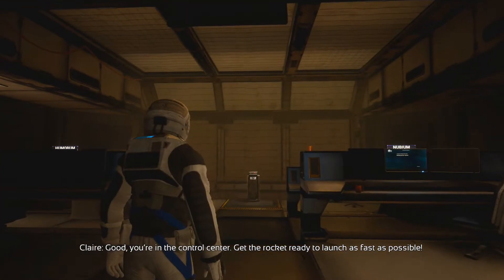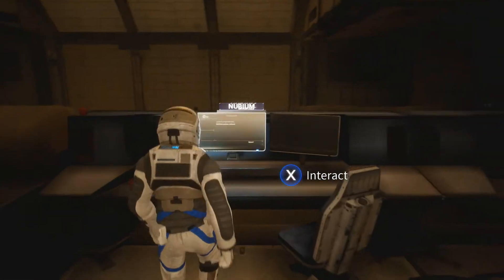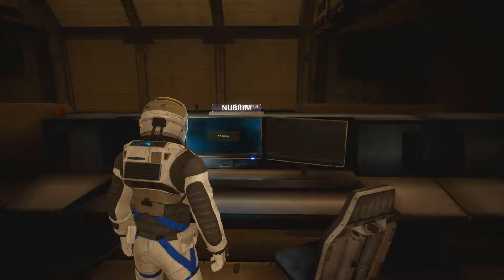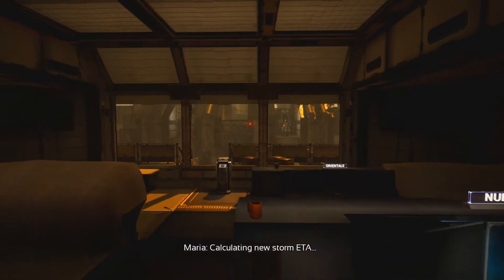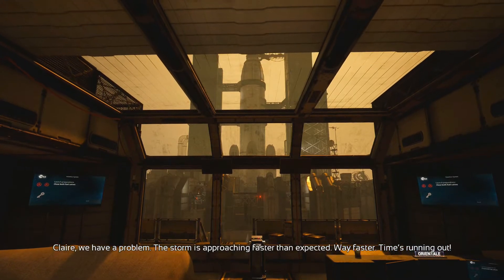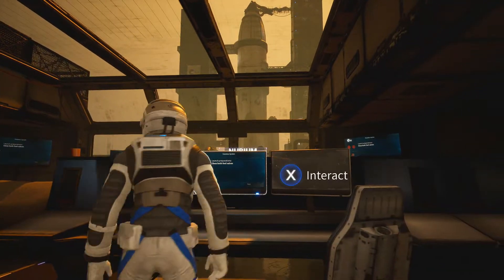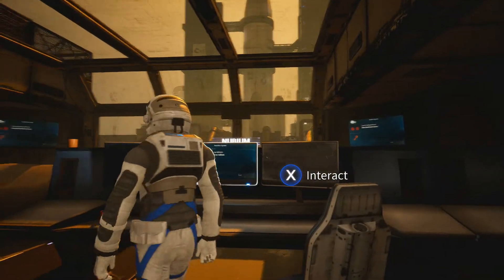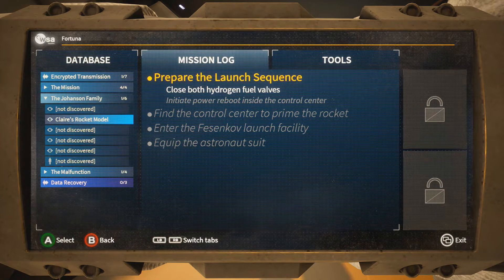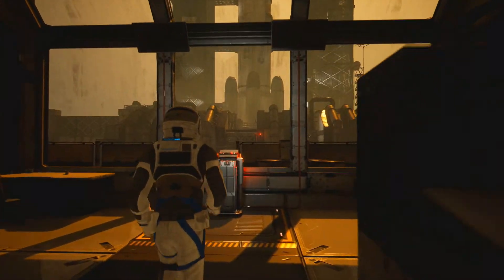Let's keep going up these flights of stairs. You're in the control center — get the rocket ready to launch as fast as possible. We're going to ready up a rocket launch — initiate power reboots. Claire, we have a problem: the storm is approaching faster than expected, way faster. Time's running out. Keep going, Fortuna — we've been working too long to give up now. What's the objective? Close both hydrogen fuel valves.